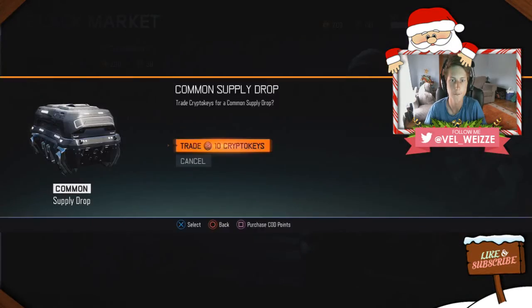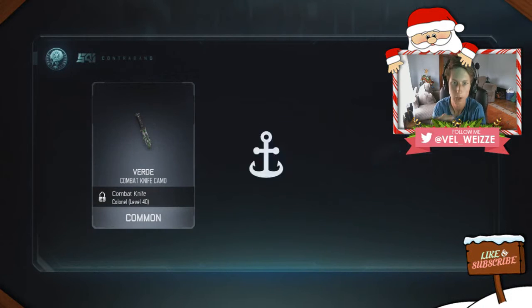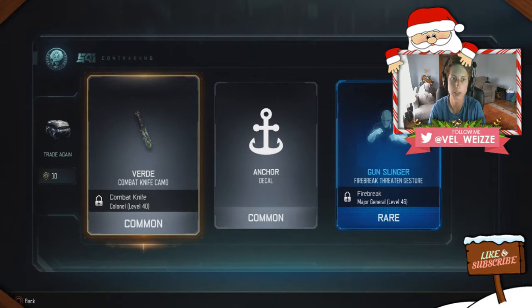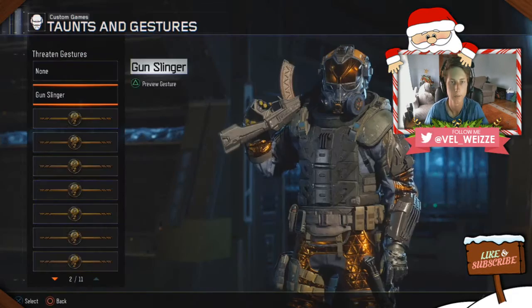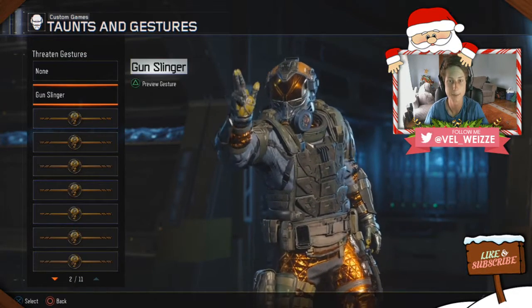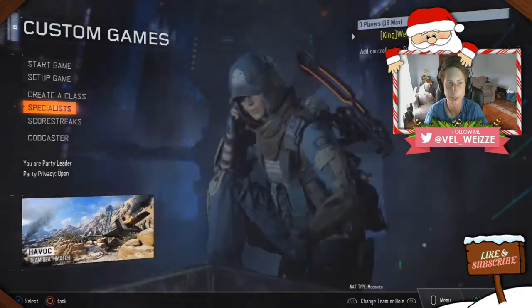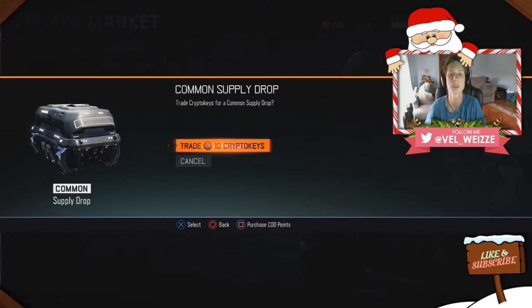Let's jump straight into it. In our first common supply drop — fingers crossed, imagine we get an epic — first up we get a bird, we get an anchor decal, and we get a rare. I love the new trade feature too. We got Gunslinger on the Firebreak — that's absolutely sick!